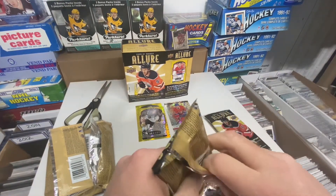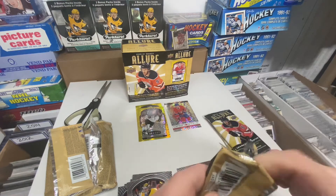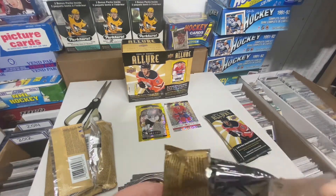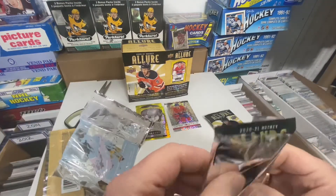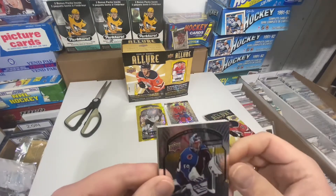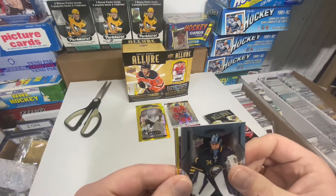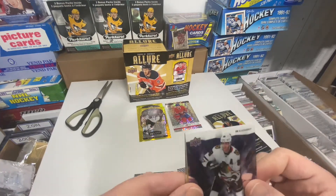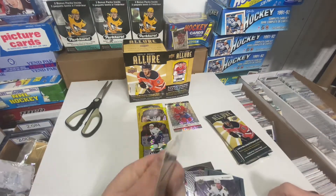Pack number three. Starting with Frankie's rookie, a Carlson base, Jones, Johansson rookie — which, I don't know, that one looks different, must be something special. Patrick Kane iced out, Quinn Hughes yellow taxi, and Igor Shesterkin base.